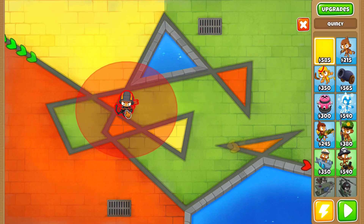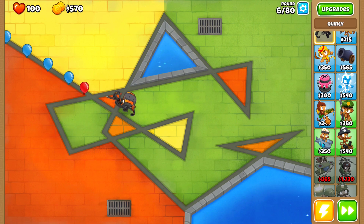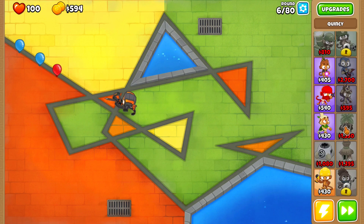To start this guide off you're gonna want to place Quincy right here. Today I'm gonna be showing you guys how you can level up some of the more difficult monkeys in this game, such as the glue gunner, the banana farm, the village, and the spike factory.